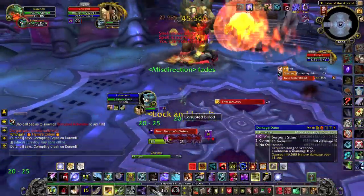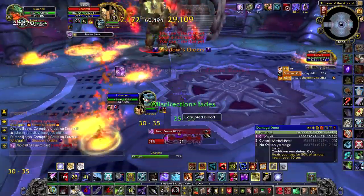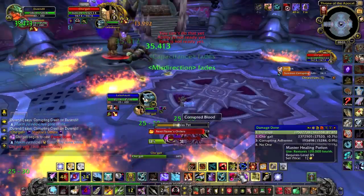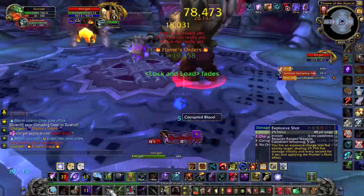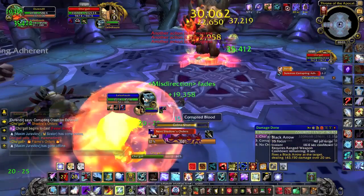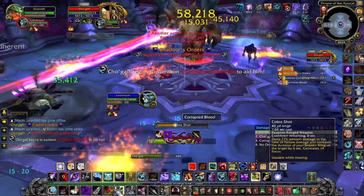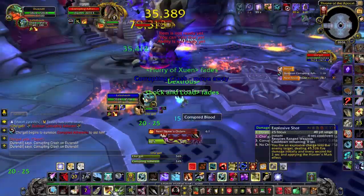They have 2 spells: Depravity, which must be interrupted or it will give you Corrupted Blood; and an AoE under your feet that will also give you Corrupted Blood if you don't move out of it quickly. Finally, after you kill the adherent, he will make little adds spawn from all the pools in the room, which is why you want them stacked up. Simply AoE them — they have nearly no health — but make sure never to take a melee hit from them or it will give you Corrupted Blood.